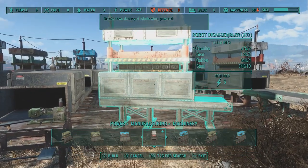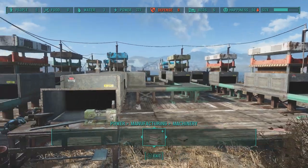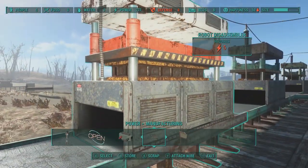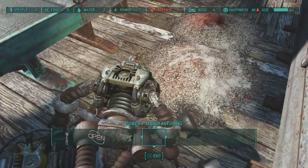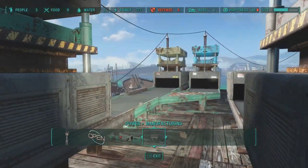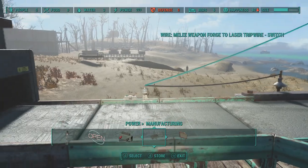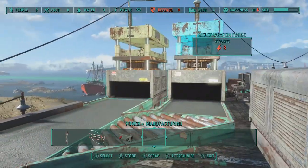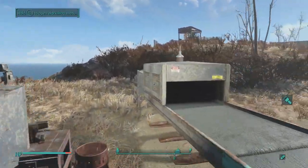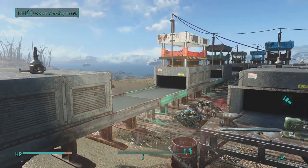There's also the Robot Disassembler, which functions pretty much like the Auto Butcher but for robots. I have one set up here with some robots that I've been building and then dismantling. It's a neat feature — especially in survival mode where you're really scrapped for resources, like if you get invaded at your settlement and robots or even settlers die. With the Auto Butcher you get meat, and with the Robot Disassembler you get robotics parts too.